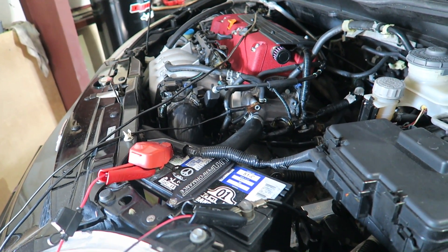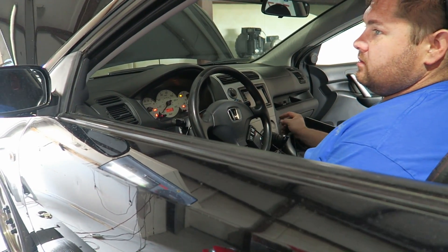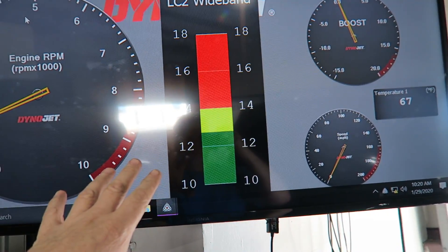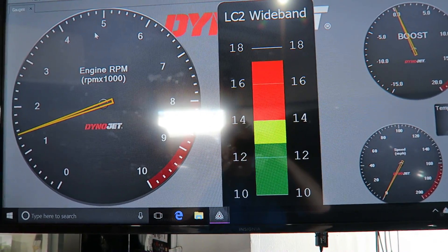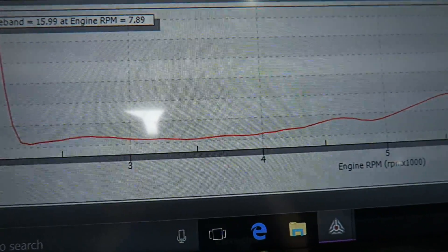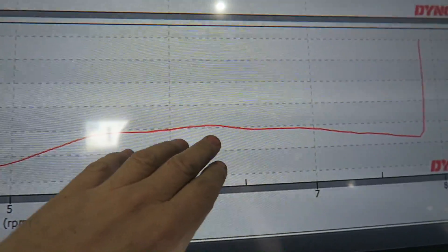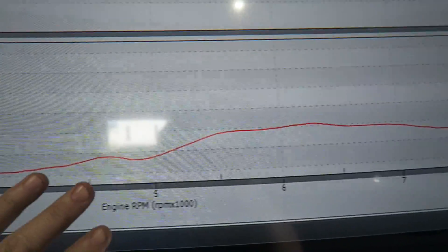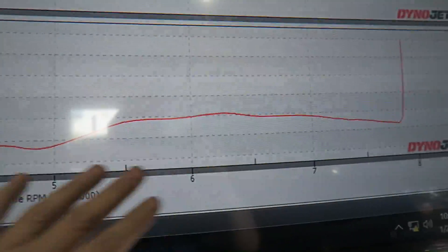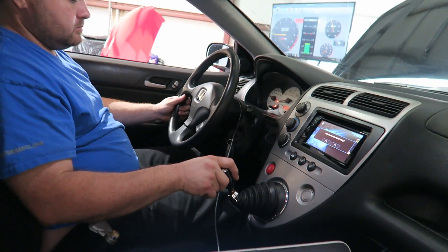We start her up and just rescale the injectors. It's on cold start right now and running a little lean, so let's make some adjustments for cold start. Now we have all kinds of fuel — way more than we need. We're sitting at 12 to 1, about 12.5 and enriching, which is good. I can now take fuel out. Duty cycle should be a whole lot less, which is exactly where we want to be.